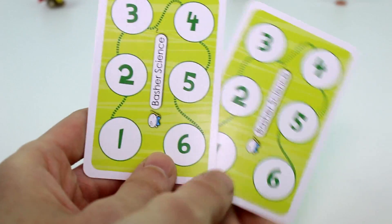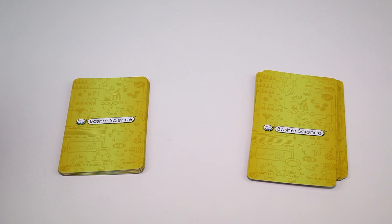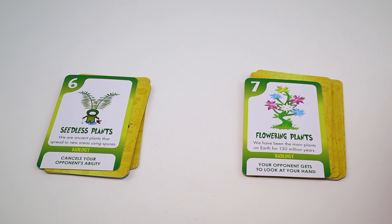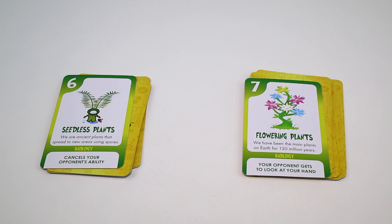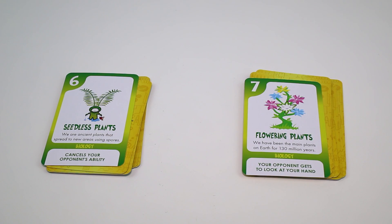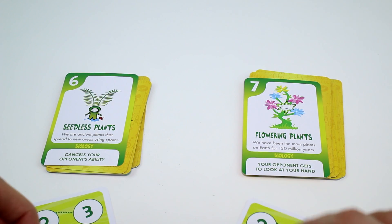There's a short game scorecard and a long game scorecard. Walk me through the first round. I flip one over — you have flowering plants. That card cancels your opponent's ability, and your opponent gets to look at your hand. So I win. We each get a token and move it up — I just got one.